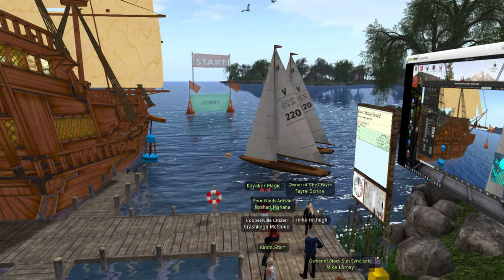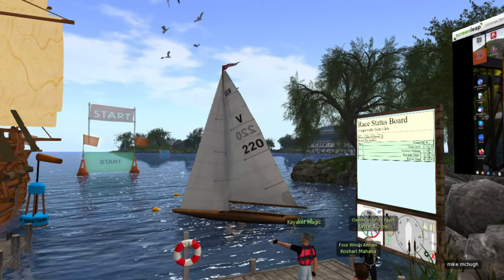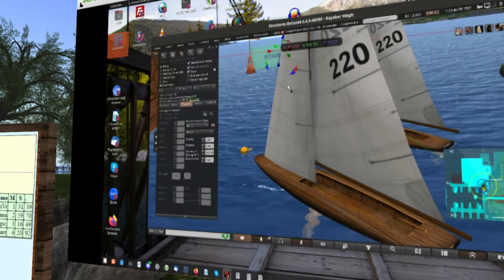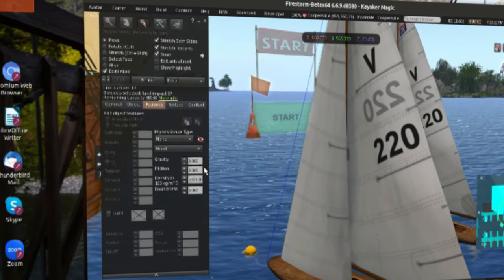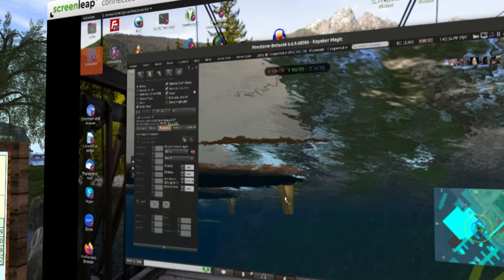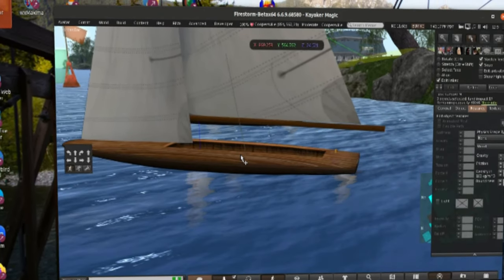In my case, when I build a boat like this scow over here — if I click on any part of it, the sail is physics type none, the fore-and-aft sail is physics type none, the jib is physics type none. There's a big spinnaker up there that's also physics type none. The mast is physics type none, and other parts of the boat — even the rudders — are part of a mesh and they're physics type none. The only part of this whole boat that is not physics type none — let's see if I can find it.